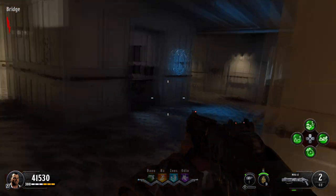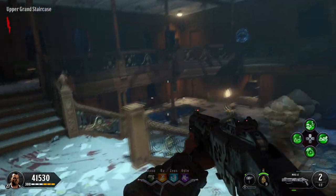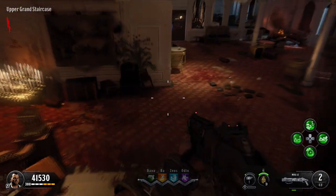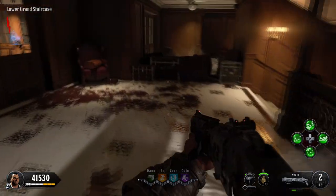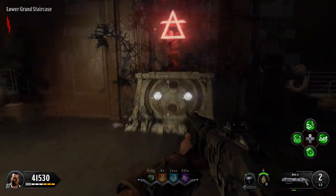Go through the bridge area on the right-hand side into the grand staircase, and for this it's pretty simple — you just want to go all the way to the bottom. Down the stairs, down the stairs — there are quite a few of them. Once you get to the bottom, you'll find the pedestal right there. Probably the easiest one to find.